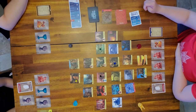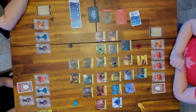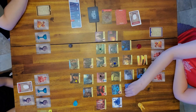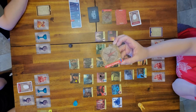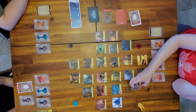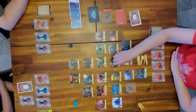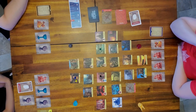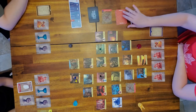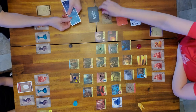Mom's turn - three actions. First, shore up the adjacent tile - that's one. Second, use sandbags to save Fool's Landing, because to finish the game Fool's Landing must stay on the board - you need to fly out from it to win. Third action: she's a Pilot so she flies to Lily so that on Lily's next turn she can give Mom the last red fire card.